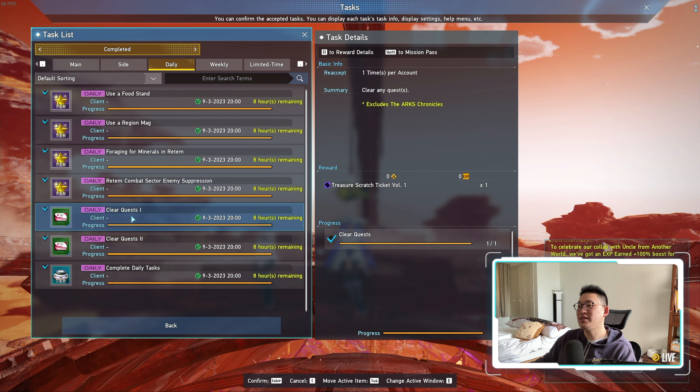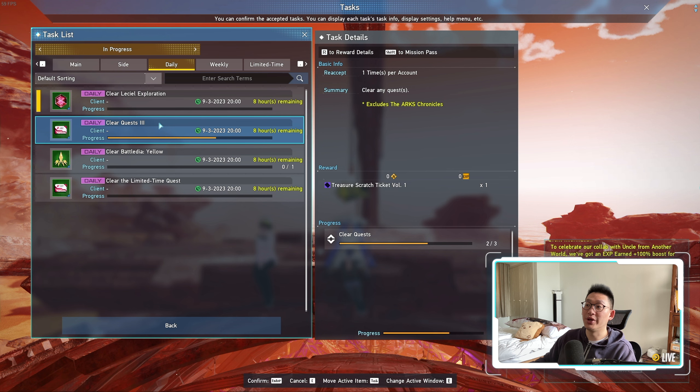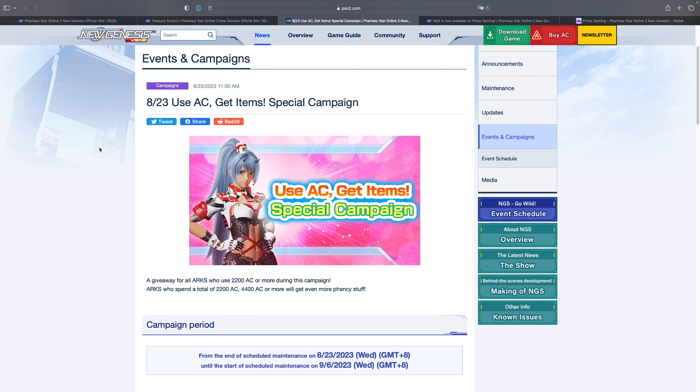Another way to obtain these tickets is doing your dailies. There is a daily every single day where you can obtain 3 additional tickets through the Clear Quest Part 1, as well as Part 2 and Part 3, which rewards you a total of 3 Treasure Scratch tickets every single day.